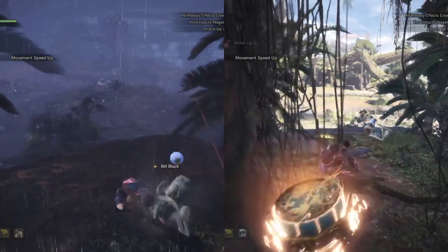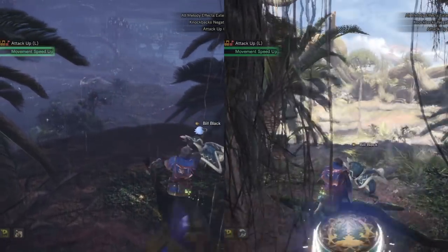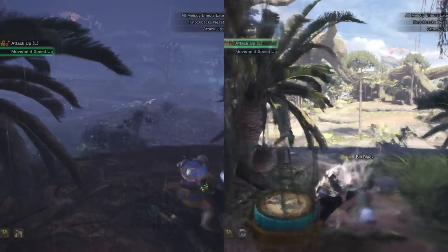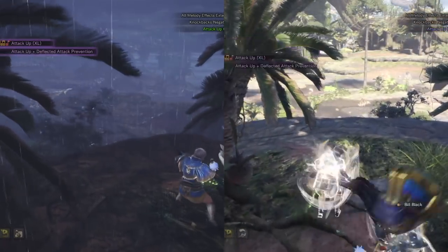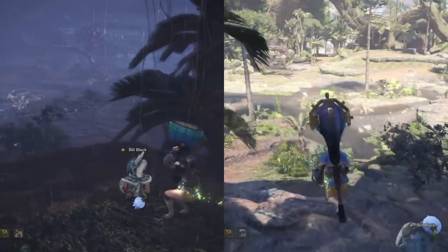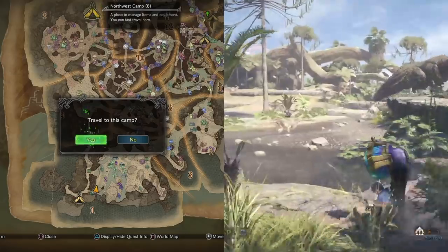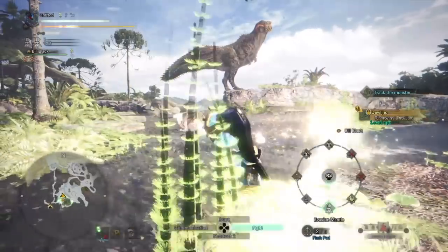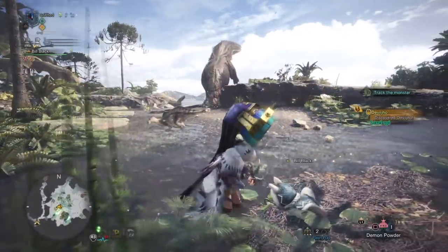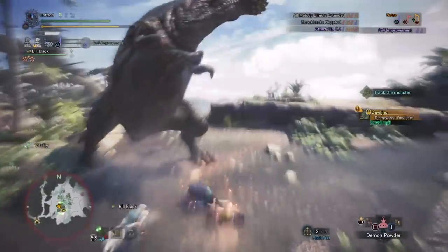If Joe isn't in Area 1, we fast travel to camp 8 and check Area 8. If he isn't there, we abandon the quest. We flash pull Devil Joe to our location, popping might pill or demon powder either before or after the flash. We then equip the evasion mantle and hit Joe on the nose, initiating the fight.